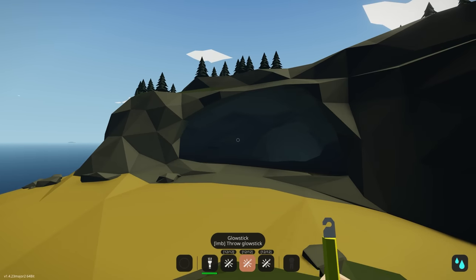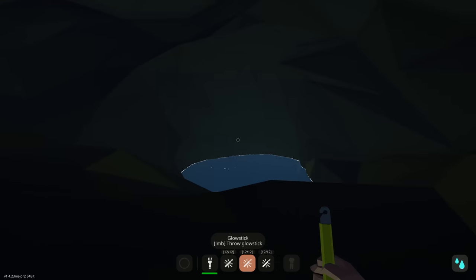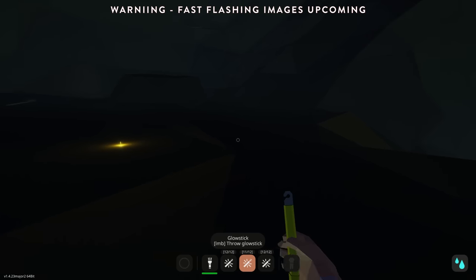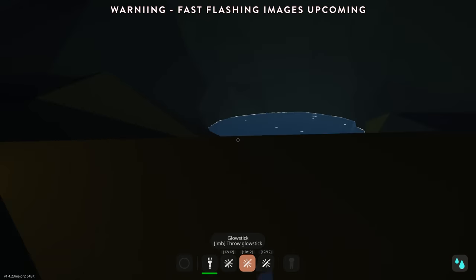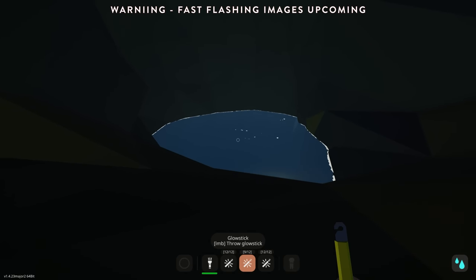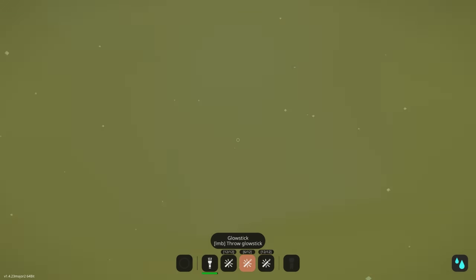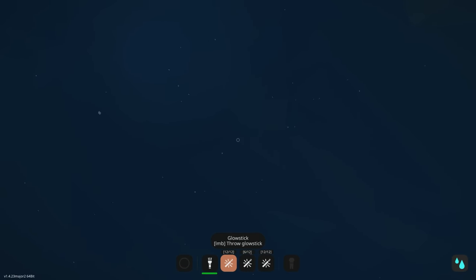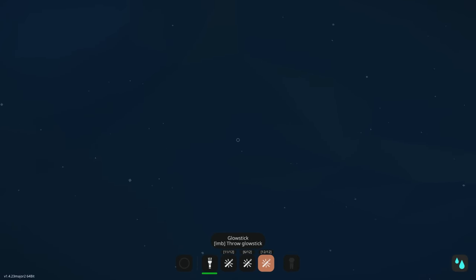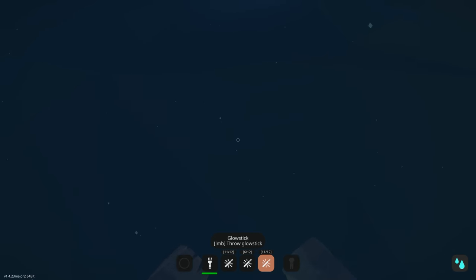We're over at one of the new islands, part of the biome, at one of the coves. I throw a few of these glow sticks and straight away you can see it illuminates a small area. You can throw quite a few of them — I could see this especially useful when exploring some of the caverns in the new biome, especially if you're prone to getting lost. You can dive down and throw glow sticks wherever you want. I have a few different colors — there's a white one and a green one.